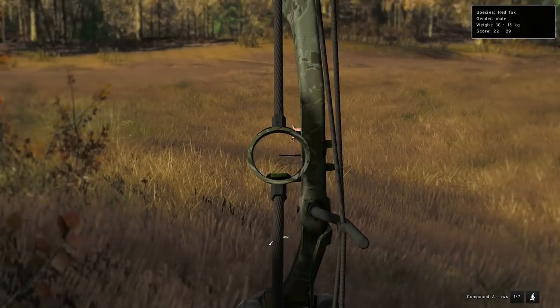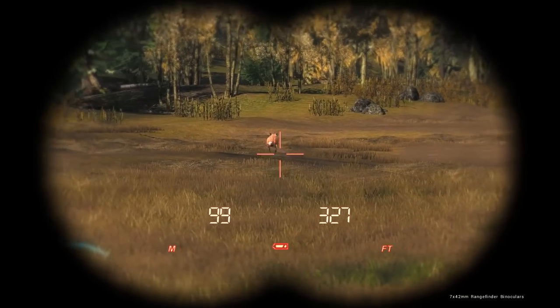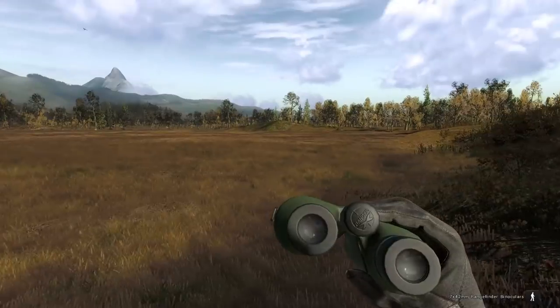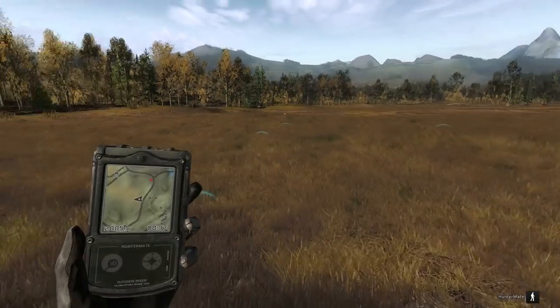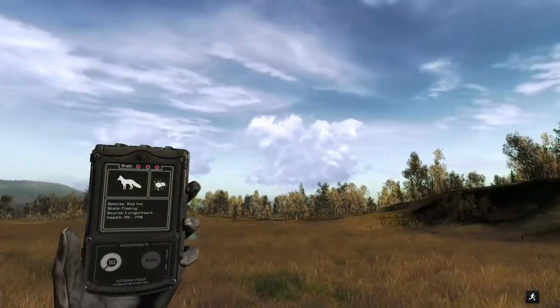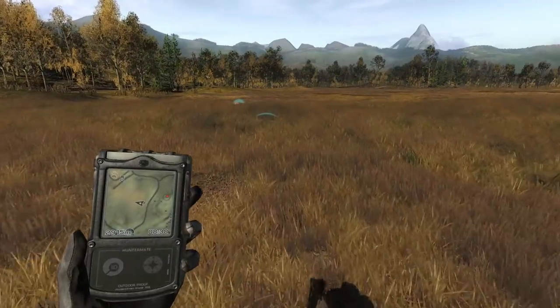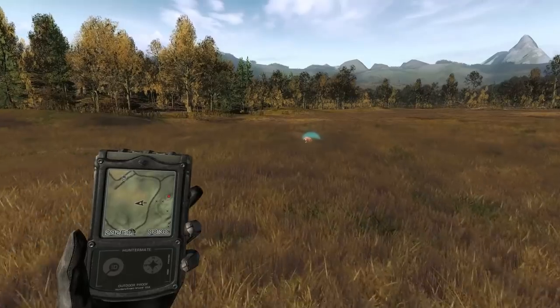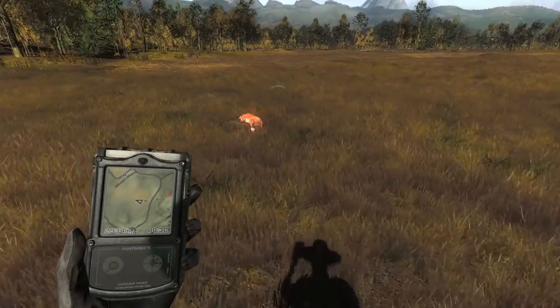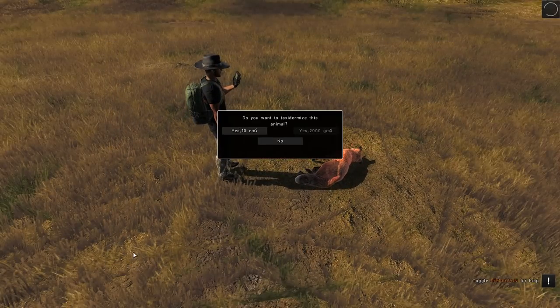This might be a decent red fox — I didn't realize he was coming in, I was trying to call one from the other side. Score estimate 22 to 29 square. Even a body shot fox doesn't run far, and we must have single-lunged him, which is good. There were pheasants calling over there too — I didn't even think of it, but I could actually mount pheasants on the bird plaques, not just geese. Anyway, this might be a baseline fox — if it's 25 plus I think I'll mount it. Unfortunately he came in at 23.951, right at the bottom of the estimate.